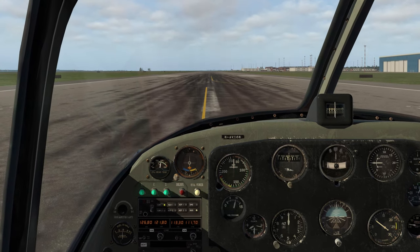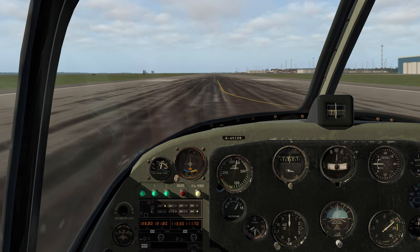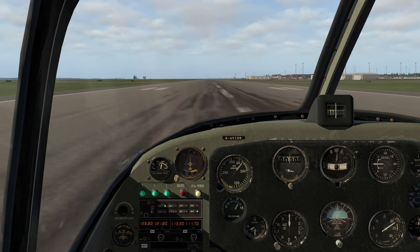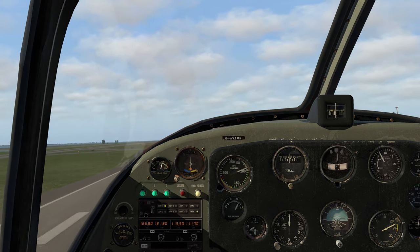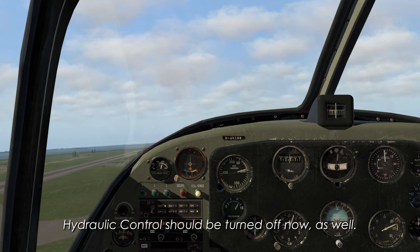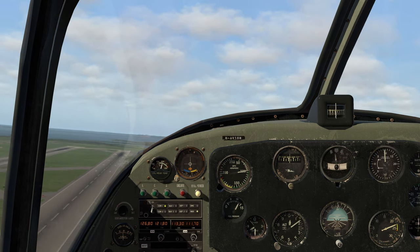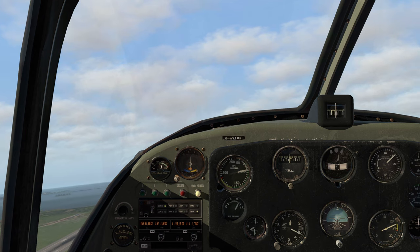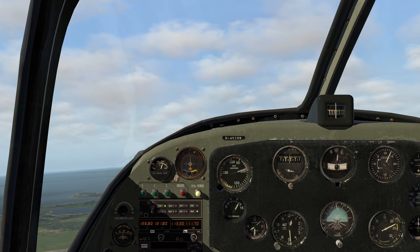Here we go — parking brake off, full throttle. Heavy on those rudders. Still getting used to these pedals. No flaps — rotation at 60, lift off at 70. Gear coming up. Very hard to look at the checklist and look out the window at the same time. Best rate of climb is 80 to 95, so let's nose up to get that. Fuel pump off at 1000 AGL — we're not there yet. Props 2200, manifold 27.